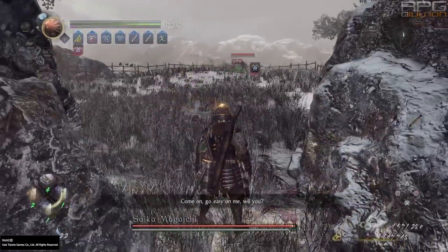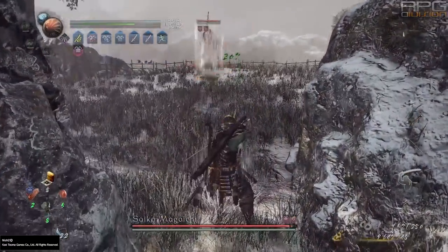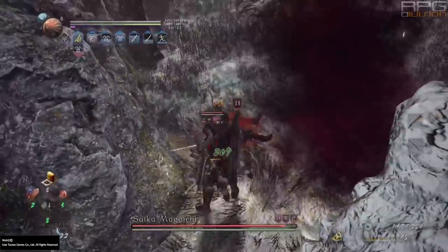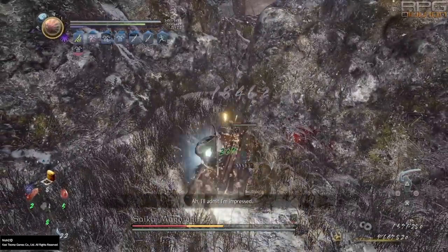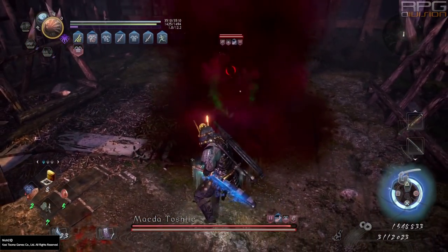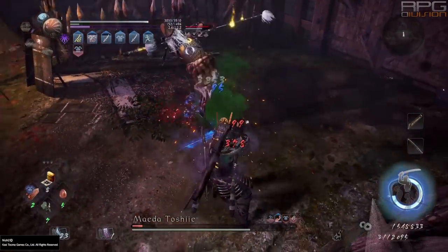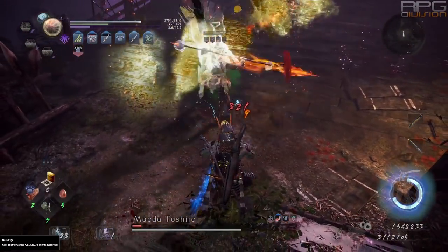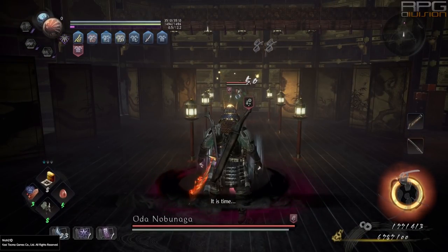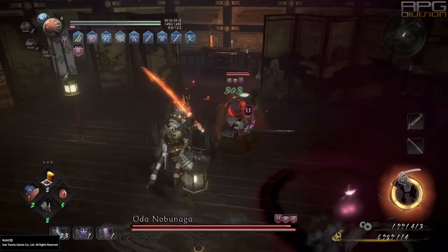Here is the final version of my elemental sword build. This is for version 1.07 of the game and it is not fully optimized to the maximum. If we get attack on all armor pieces and Honda clan max rank, then you can one-shot bosses with this build — some of them at least. I'm calling this elemental sword even though it's clearly based on EI quickdraw, but we do utilize elements, so why not.